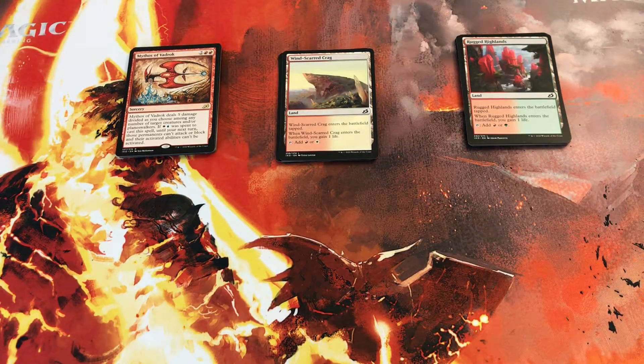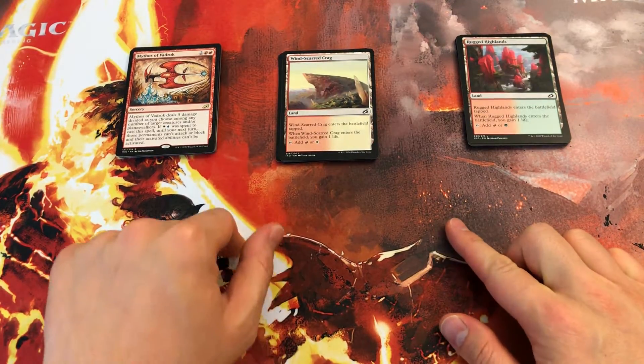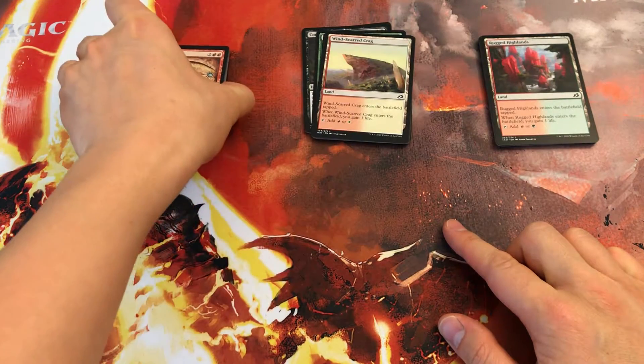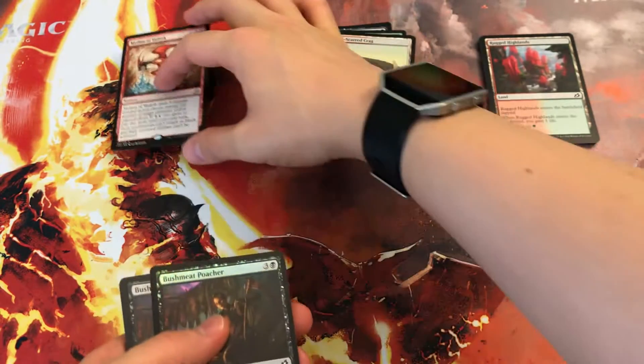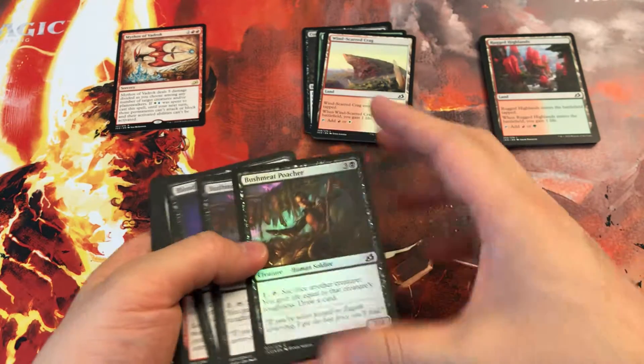I'm going to walk through building a three-pack sealed deck. These are the packs from previous videos and we're just going to try to build a 30-card deck, as that's how it goes with three packs sealed. One thing I like to do first is separate rares, then sort by colors: lands, artifacts, and then colors.